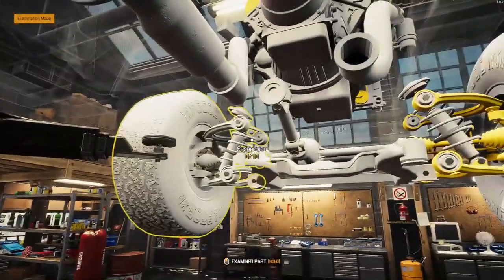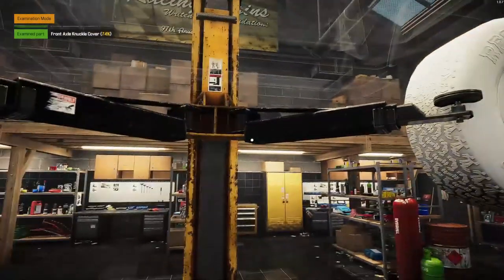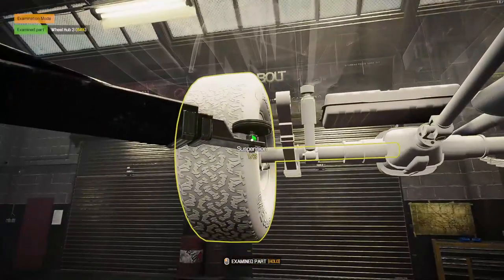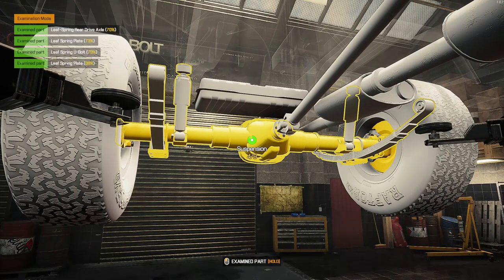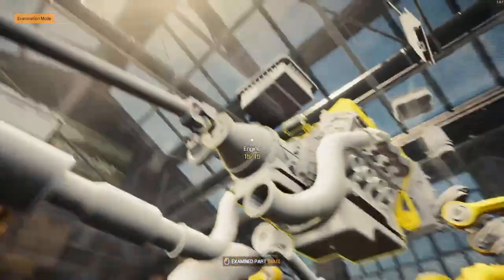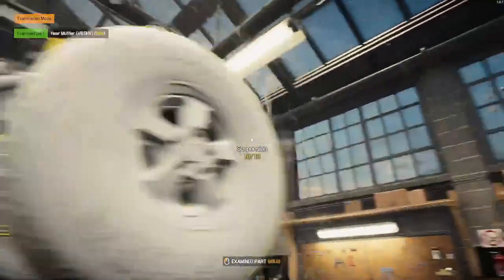Do we pull out the engine and perhaps see what performance parts we can put on it? It's not in perfect condition but nothing's coming up as red, so I probably wouldn't want to do too much more to it. Drive shaft — we'll check. Exhaust — we'll check. It looks in relatively good shape.